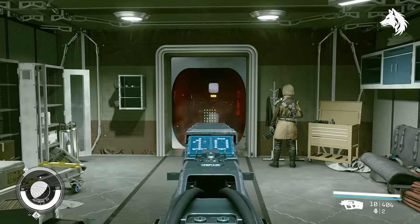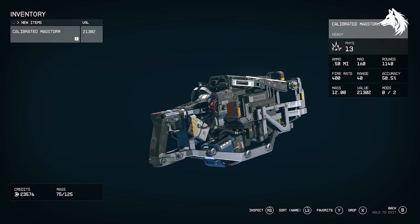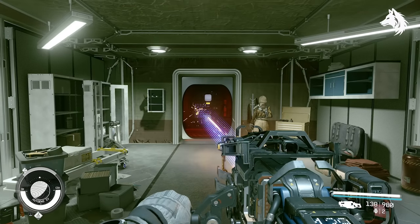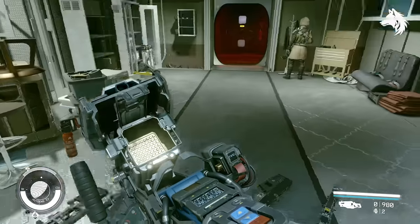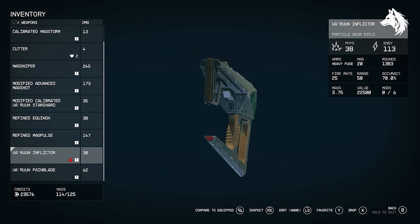The MagStorm reigns supreme as Starfield's top heavy weapon, thanks to its potent damage output of 12 per round and a rapid fire rate of 400 rounds per minute. It stands out for its ability to equip depleted uranium rounds, ideal for piercing heavy armour, making it invaluable against tough adversaries especially on higher difficulty. MagStorm is effective at close-to-medium range, and you can even hit targets at long range, making it an essential choice for bounties and contraband missions, although as a heavy weapon it does weigh quite a lot.